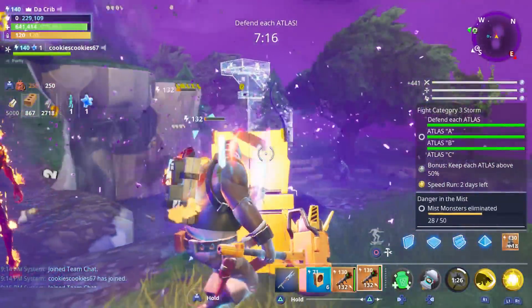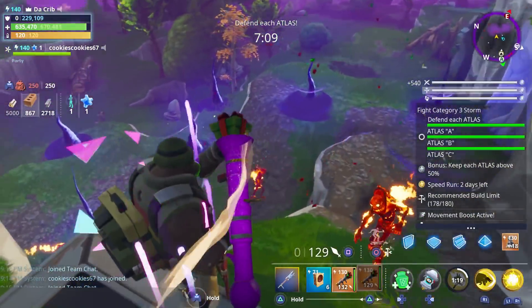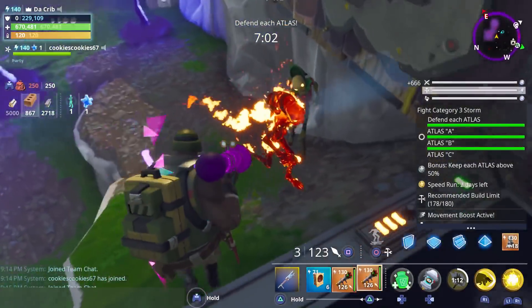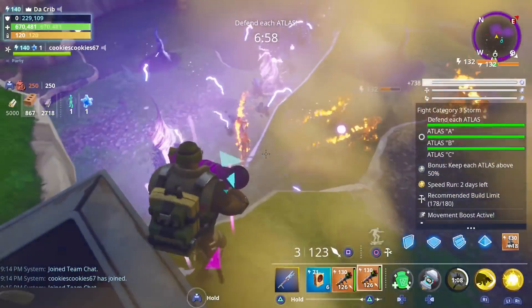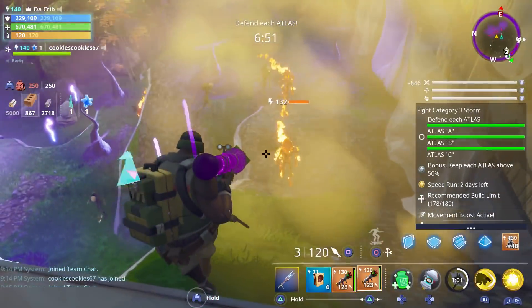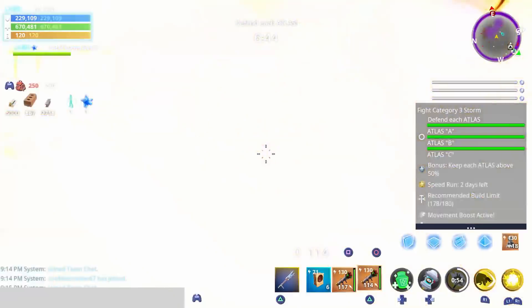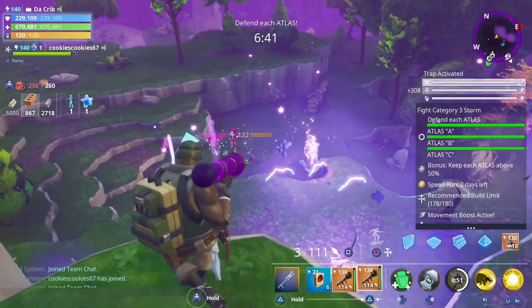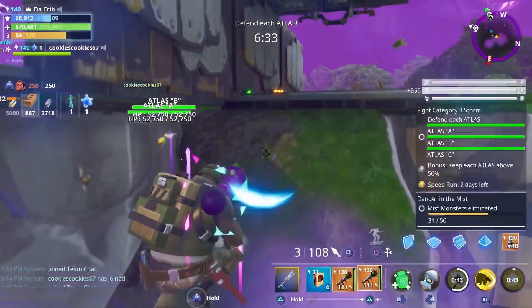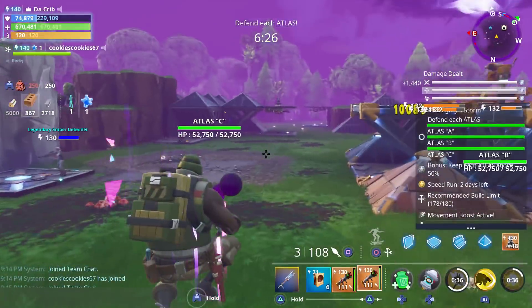I know the shield has a long cooldown, but I'll try to use it whenever it's available. I kind of wish there were heroes that could extend the duration or reduce the cooldown — that's going to be one of the main things I don't like about it; it takes forever. The damage we were dealing was good against any type of husk, especially large groups, but against mini-bosses you're going to want to use both your hammer and your shield, since we were only able to take away about half of his health using just our shield.